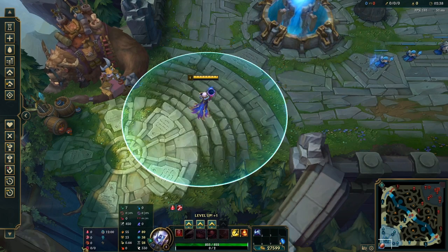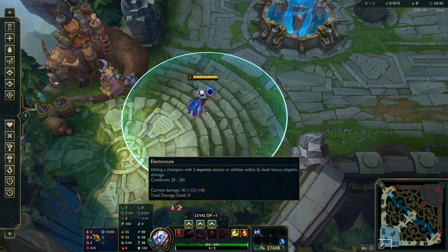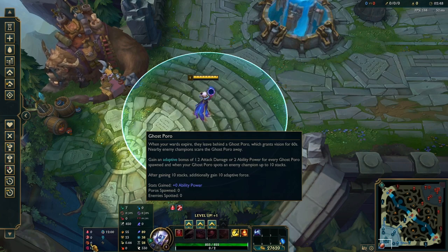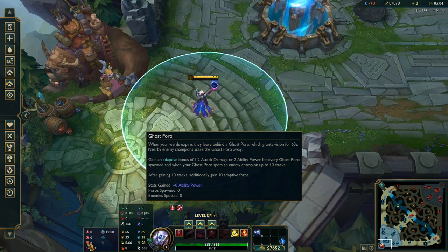It's very important to go over the runes first, as they allow you to activate this. Obviously Electrocute — you want to have burst and damage. Taste of Blood. Ghost Poro is super crucial to actually activate Cosmic Drive's passive: whenever you place a ward and it expires, you get 2 AP, and if an enemy steps over it you get 2 additional AP. After 10 stacks, you gain 10 additional AP. Super broken.